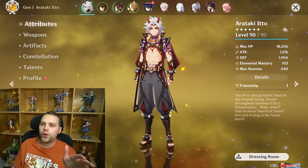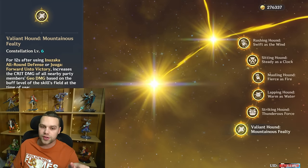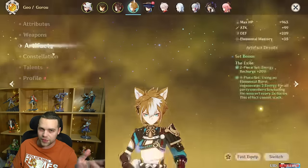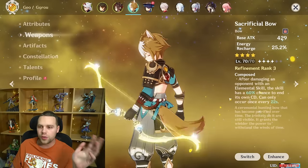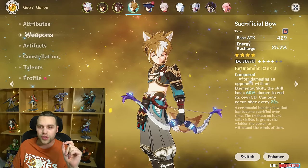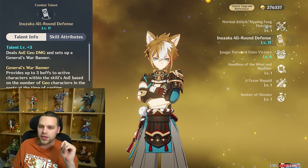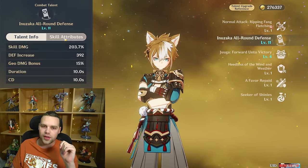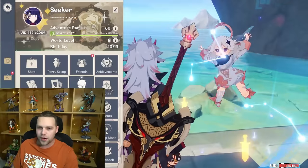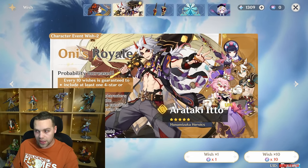The number one thing you want to do is make sure you have Gorou C6. Gorou C6 gives you 40% crit damage on top of the defense and all the other buffs he gives you. I build mine on four-piece Exile. Normally I use Favonius, but I'm currently using Sacrificial Bow. His talents don't matter that much — his skill is the one you do want to level up, the others you can leave.